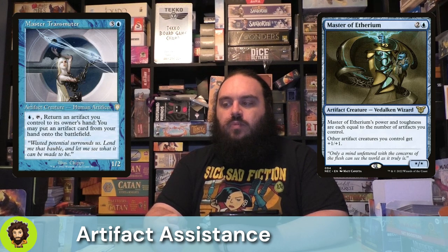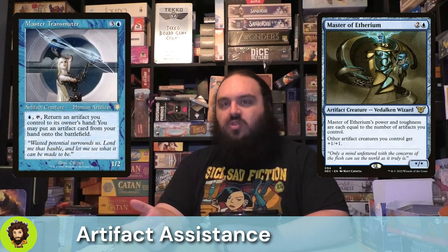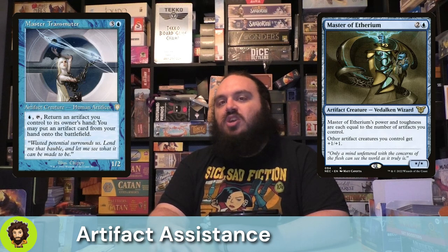Master Transmuter is kind of hilarious — four cost, 1/2, not great stats, but they're an artifact creature. We can pay a single blue and tap them to return an artifact we control to our hand and cheat out any other artifact we want. They're super budget. A pure artifact strategy isn't super common, which is probably why they're not seeing a ton of play, but I think they're pretty strong here — especially with things like the Myr Battlesphere and Threefold Thunderhulk, which when they enter are generating us extra tokens.